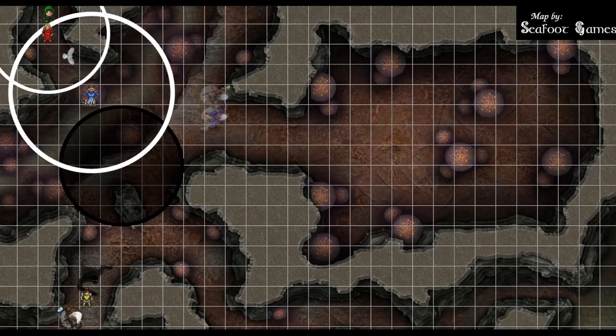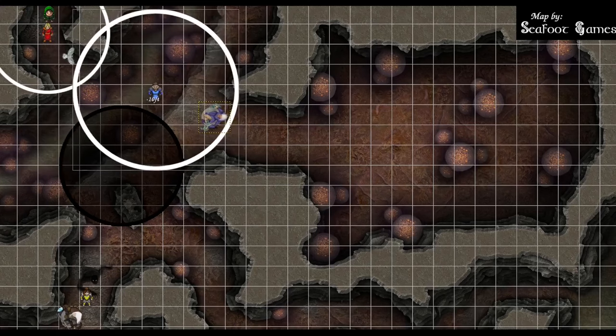Shadow demon attacks with advantage: 18 to hit — not enough. Owl dodges — nothing in range. Wizard follows the rogue's lead, throwing a Fireball scroll at that location. DC 18 dex save: northern drow fails with 10 — 31 damage and drops. Southern drow fails with 11 — 31 damage. That swaps the Greater Invisibility castings, so they're now visible. Cleric is at minus 10 feet movement, down to 15 — wobbles toward the wizards. Sacred Flame: fails, 18 damage — lethal. When the summoner dies, the demon dies.